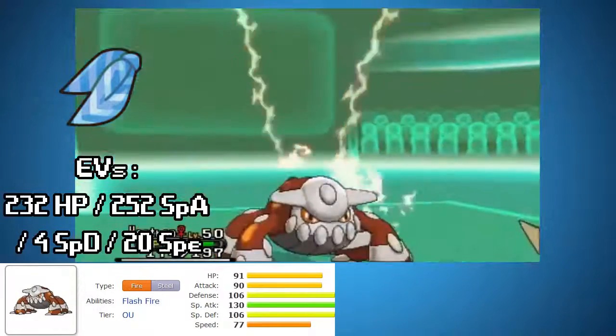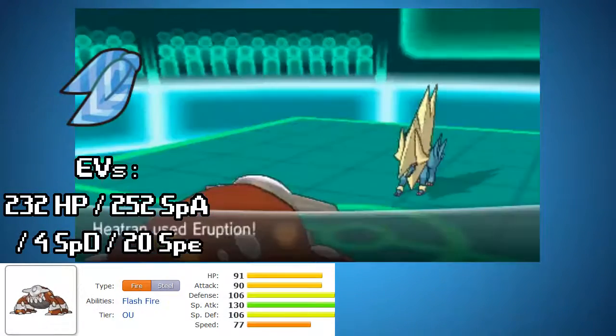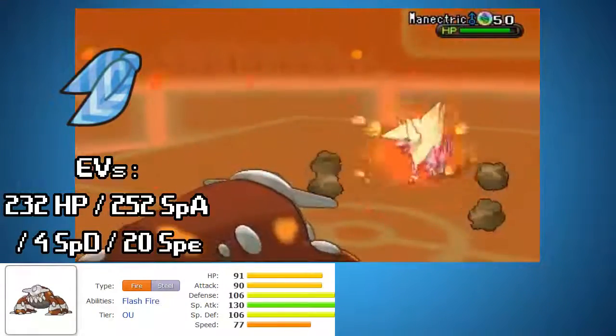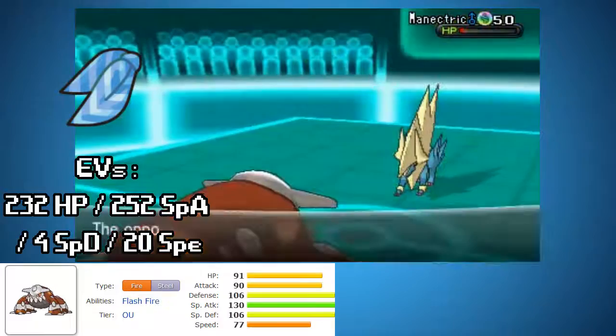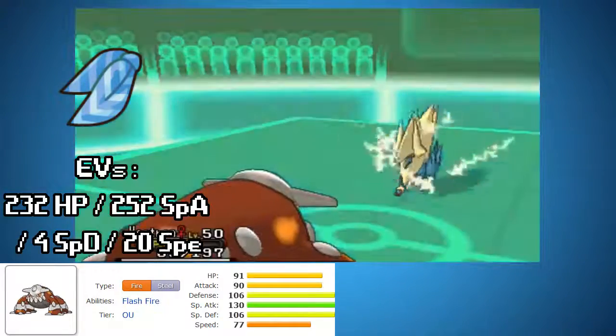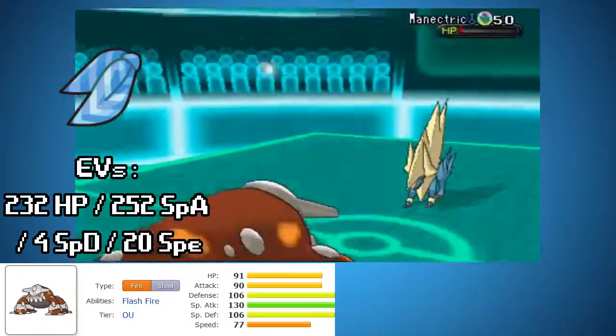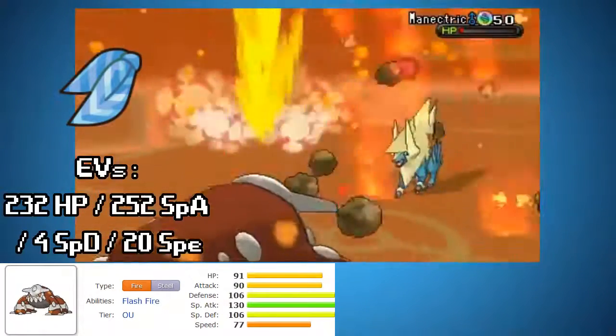Here we're just going to go toe-to-toe with the Manectric, and he does get me first with the Thunderbolt. But Eruption does a really good amount, even though I'm at almost half HP. I survive somehow, and I come back to net the KO.